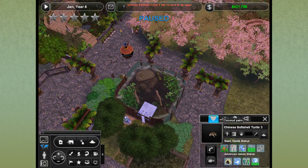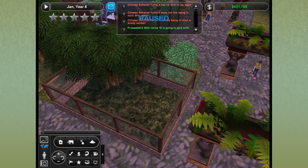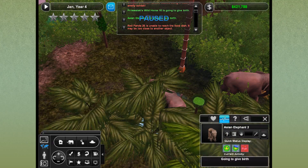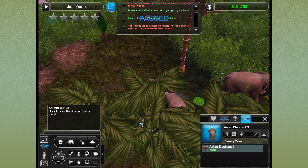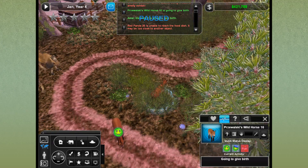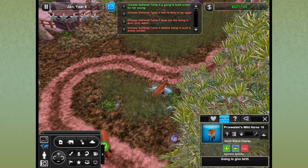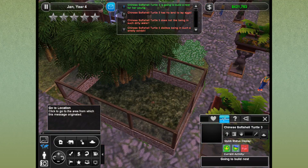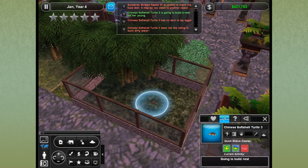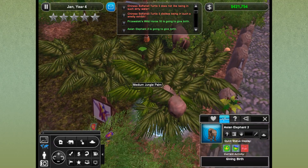The Chinese softshell turtle is complaining about not having a spot to lay her eggs, so we're going to put her in there. We actually have a lot of pregnancies and births going on right now. Asian Elephant 2 is about to give birth, which is very exciting. We also have the wild horse giving birth right now. Oh my goodness, the Chinese softshell turtle is building a nest! It feels like we're just on baby watch in each corner of the zoo.